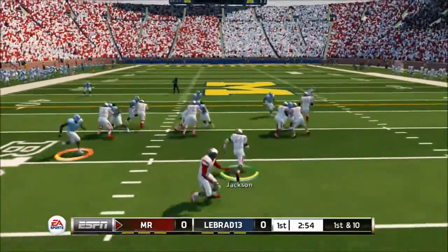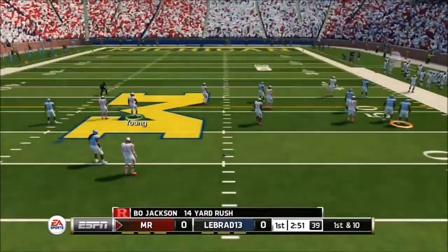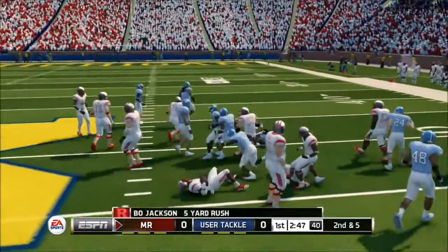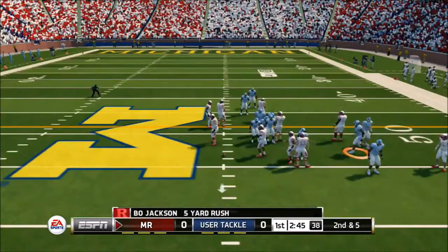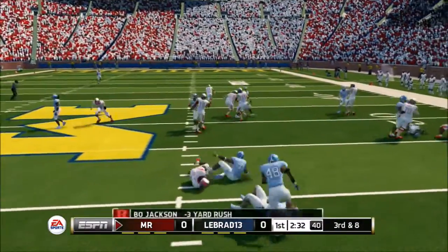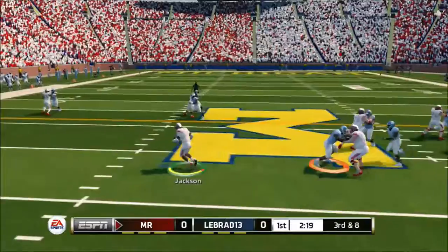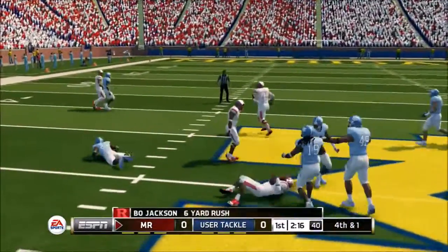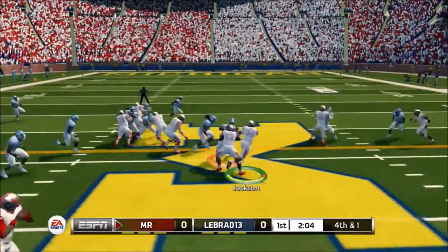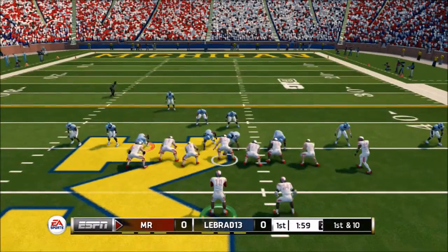Right off the bat, I'm going to do that bread and butter off-tackle run with Bo Jackson and I got the first down but nothing more. I run up the middle and Bo gets stopped in his tracks for only 5. I bring up a second and 5, run a read option — probably should have kept it with Vince. So 3rd and 8, I run a counter with Bo and he just quite did not get the first down. It'll be 4th and 1, I run up the middle — it looked like I might have got caught there for a minute but he powers through for the first down.